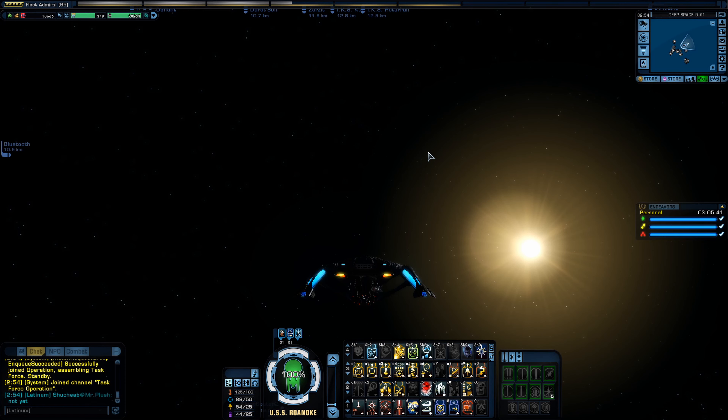Let me launch my Aquarius Escort. Now I do have the Saucer Separation one and the Flagship Tactical Computer, but I took those out because I don't really see the point in having all of them — I just took the console out of the console slots.